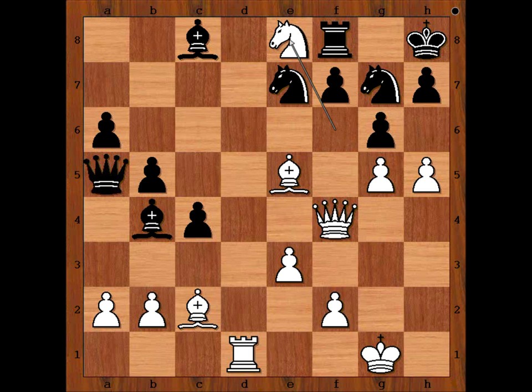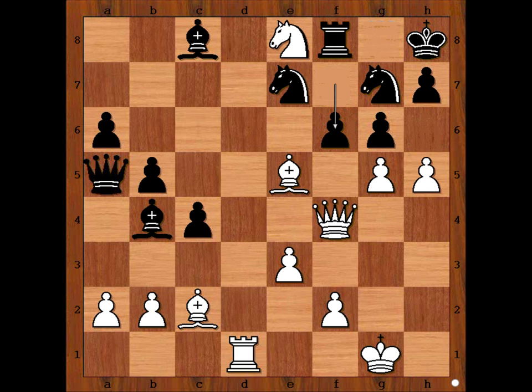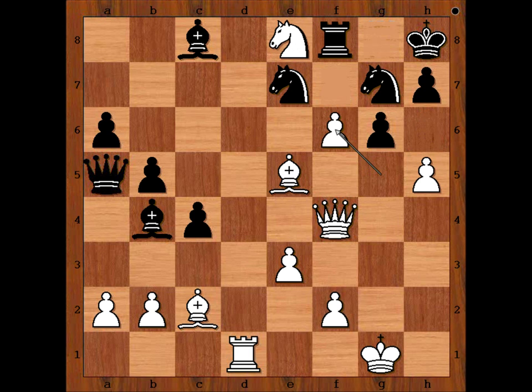Boris played f6. If Rook takes Knight, then Queen to f6, and after Rook to g8, h6 is winning for White. Pawn takes pawn on f6, King to g8. If Knight takes on e8, f7 is winning for White. And if Rook takes on e8 — the same — f7 is winning for White. After Rook to g8, h6.